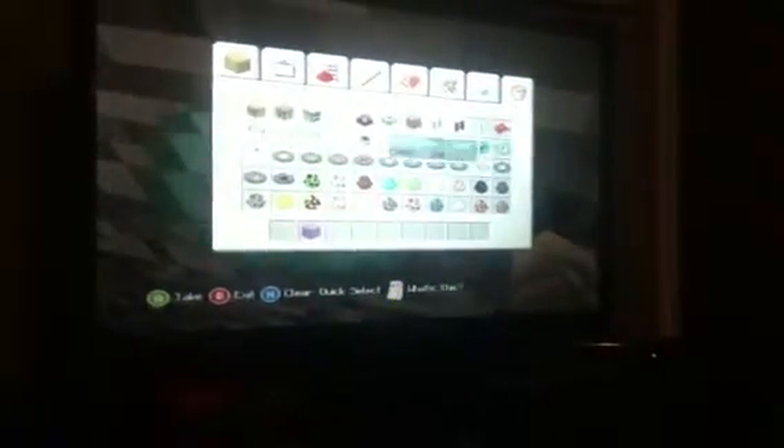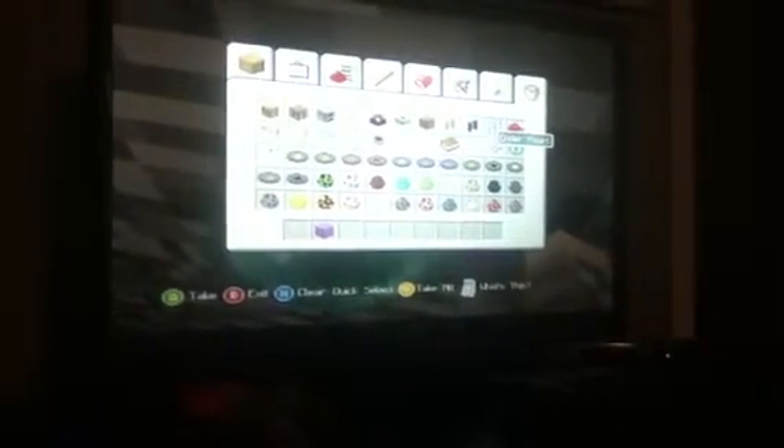You are in like a two-block area thing, and you can't pick anything up that you drop. So don't drop your ender pearl if you are on survival. As you can see, it is very easy, so please like and subscribe for more glitches — see ya!